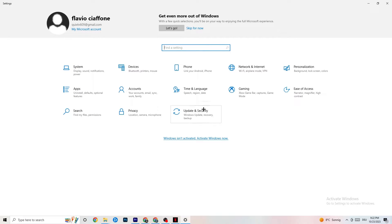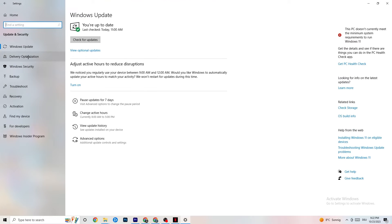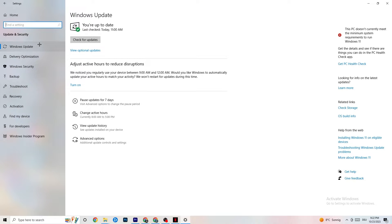Click on Update and Security, then go to Windows Update. This might sound basic but trust me — updating every single driver on your PC will help you a lot. Click Check for Updates. Mine was last checked today at 11 a.m., but some PCs don't have automated updates, so do it manually. Update your Windows and you'll be fine.